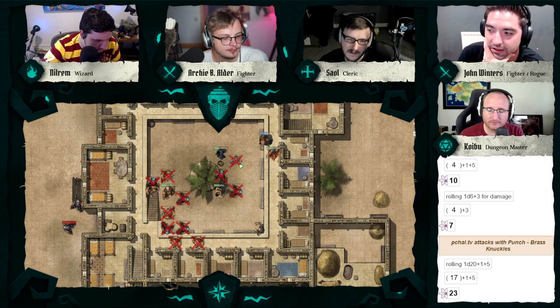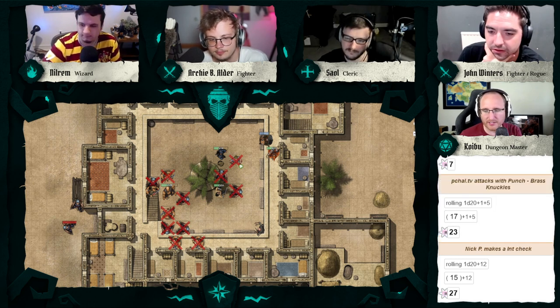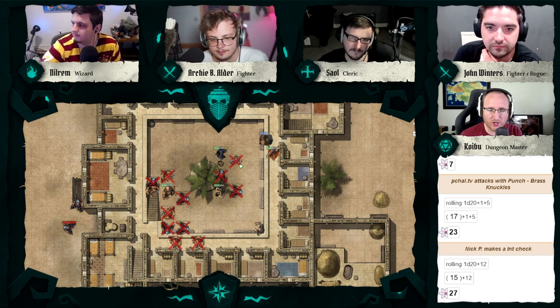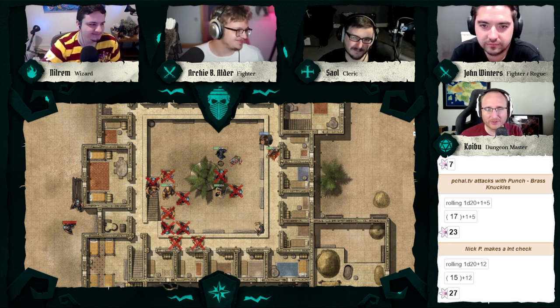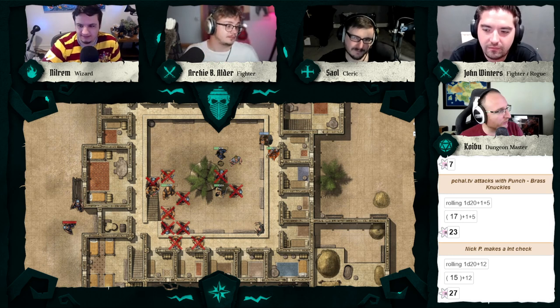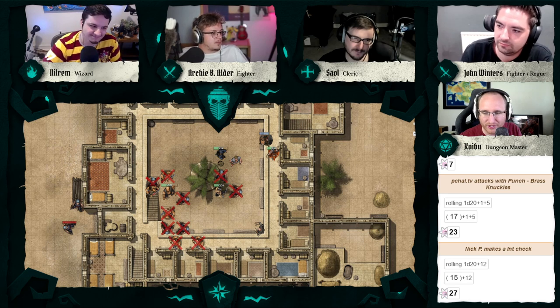No bonus or advantage — the salve is a different effect. Just roll your stabilize. You throw sand in the wounds and apply the salve mixed in, and all the while Nilrem comes running along the walkway.